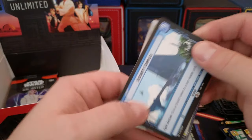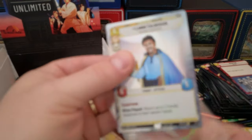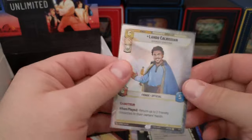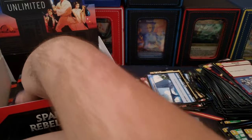We got the Security Complex and — oh, oh, oh yes! Borderless foil hyperspace Lando! Oh yeah, that's a money hit right there. That's a money hit!